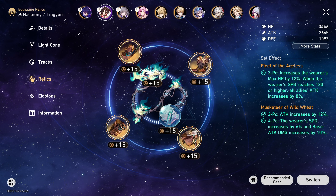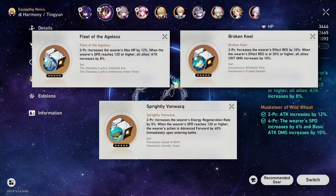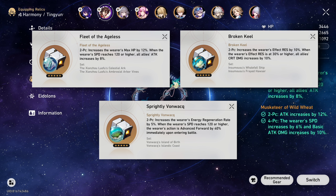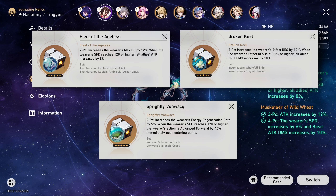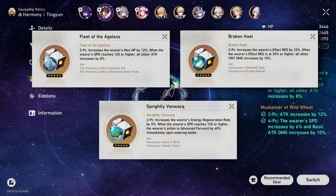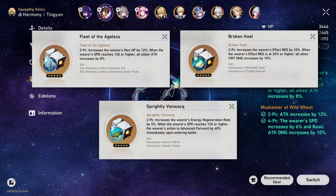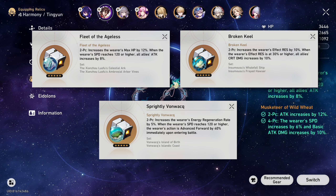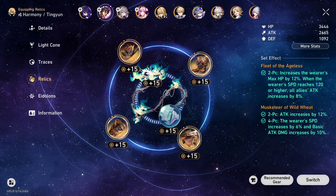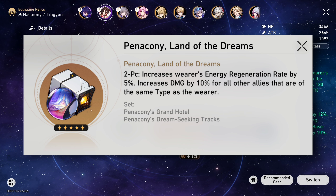For four-piece relic sets, the first and most obvious recommendation is the four-piece Musketeer of Wild Wheat. This set provides two important things that Tingyun needs: attack and speed. A big pro of this set is that it's so commonly obtainable, meaning you likely have many spares to use. I highly recommend this set for the majority of players. Messenger Traversing Hackerspace would be the best support option as it further increases her and her entire team's speed, but it's a set you have to farm for and doesn't provide the attack that Musketeer does. The effect of this set does not stack either, so if you already have another support like Bronya using this set, then using it on Tingyun will be fairly useless. For planar ornaments, Tingyun can use all of the standard support sets: Fleet of the Ageless, Broken Keel, and Sprightly Vaughan Wace can all be used, with Ageless and Keel being the more damaging options. I think Vaughan Wace loses a lot of value at medium and above level investment, as 120 speed is so easy for the entire team to hit. You should only use it if your Tingyun's speed is over 120 but somehow slower than your main DPS. Panaconi is a usable option for those who play with a Lightning DPS, such as Kafka or Jingyuan.